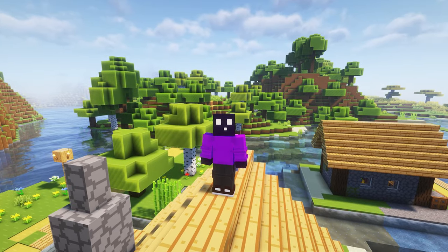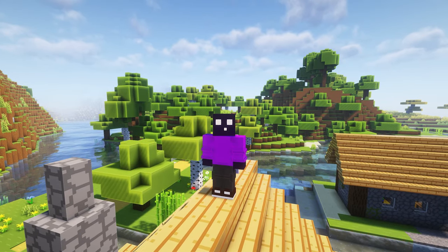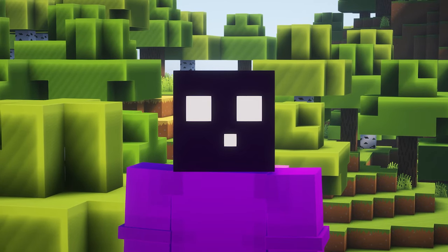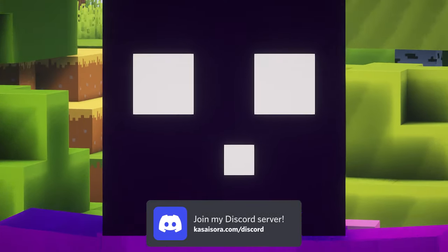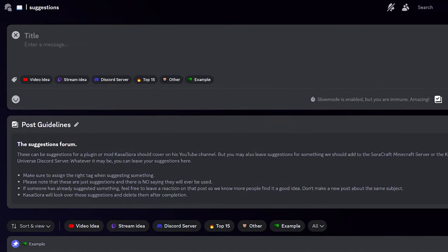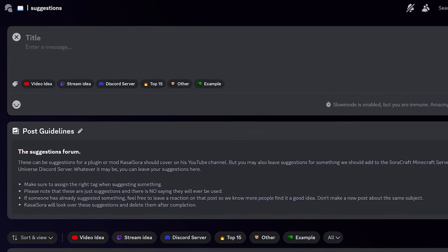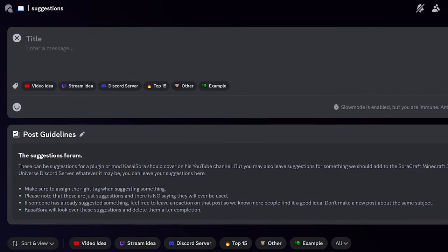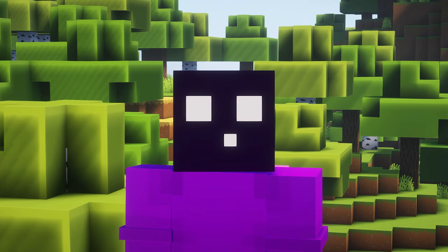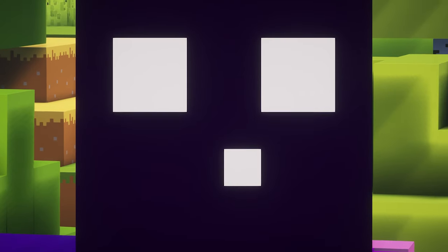Meaning that after 4 episodes, we've already covered 60 plugins. Now if you want to suggest a plugin for inclusion in an upcoming episode, you can suggest it over on my Discord server, the Kasa Zora Universe. In there, there's a suggestions channel with a brand new tag called top 15. Simply create a new post, add the top 15 tag, and send the link of the plugin you think should be included. It is not a 100% guarantee, but I will look over these suggestions and if they're great, they might be included in a future episode.